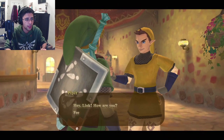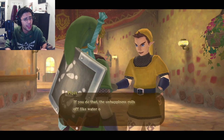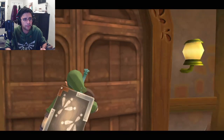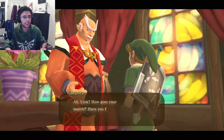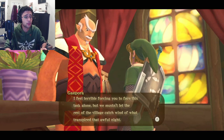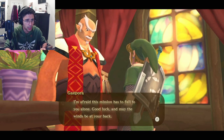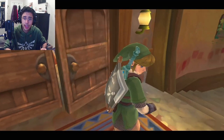Oh hey, here's Pipit! "Hey Link. How are you? Feeling better, I hope. I'm afraid I got some problems too, but I try to put on a brave face in front of other people. If you do that, the unhappiness rolls off like water off a Loftwing's back. I always try to keep that in mind." That's kind of sad. I think this is Gapora's office — yeah, it is. There he is.